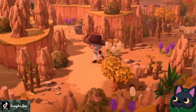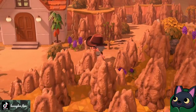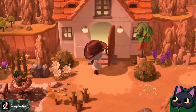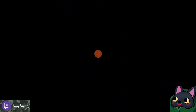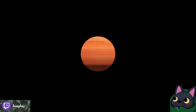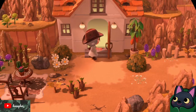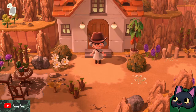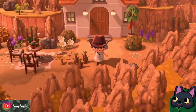I am definitely lost, so that's cool. I don't know whose house this is, but we're gonna go inside and check it out. I'm definitely lost but we'll find our way again — it's fine. I always get lost doing dream tours just because I'm not used to the island, and I just have to explore every single little corner. I always end up lost — it's fine.